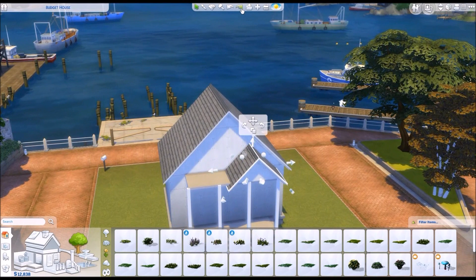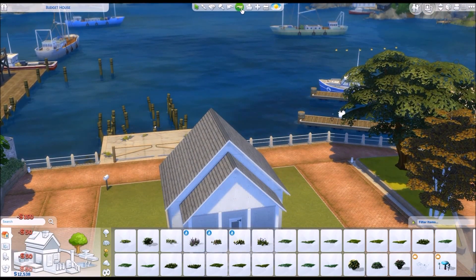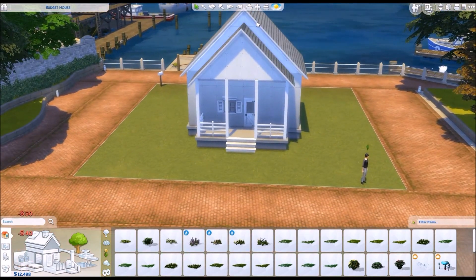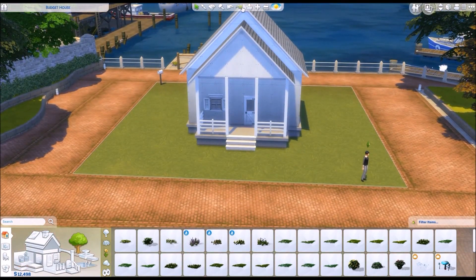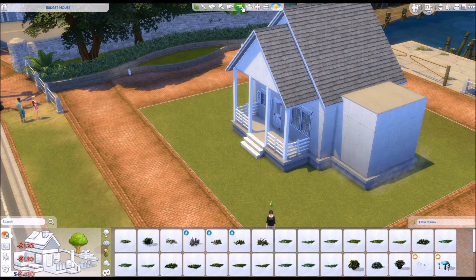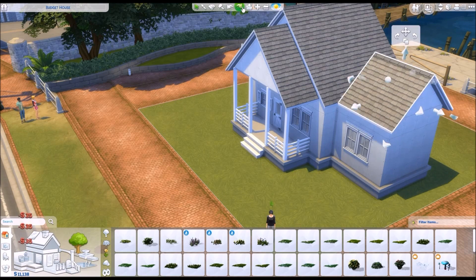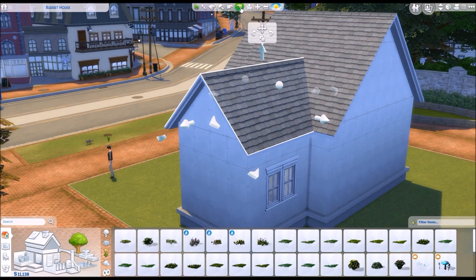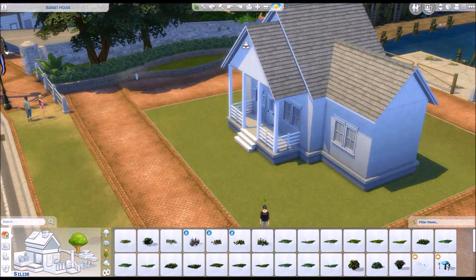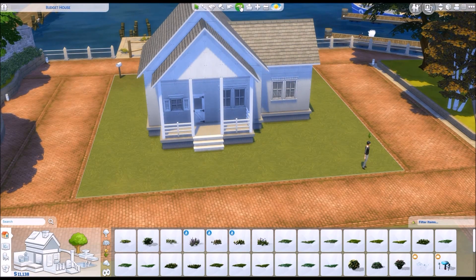So then I added another bit of roof and I just wanted to create a starter house, a budget build house this time, that was a bit more traditional. The first one I made turned out to be quite modern because I wanted to use a certain kind of windows because they were cheapest and they were big. But I personally really like these traditional little kind of houses. And then I moved the entire house to the middle of the lot.